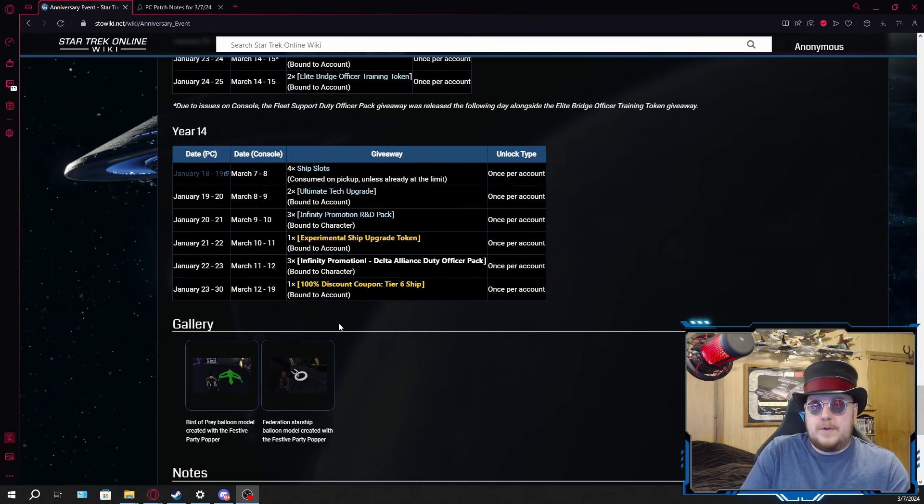If you're undecided about what to pick up with your 100% coupon, keep in mind the anniversary bundle will be coming in a few weeks for you guys on console. And even then if you're still undecided, I did just put out the top 10 C-Store ships updated for this year.